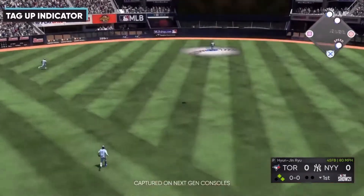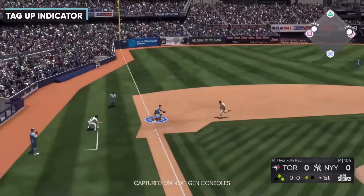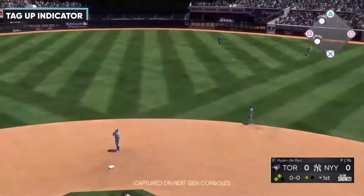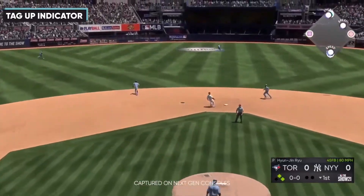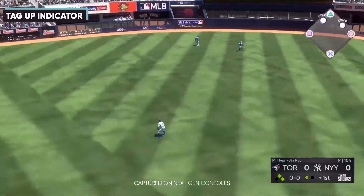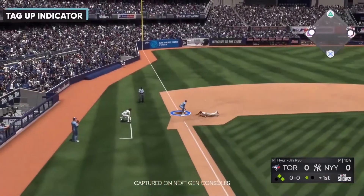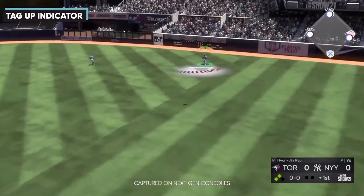The fourth thing they talked about was the tag up indicator. This has been in the game for a while — when someone tags up to third or home, your runner positions to throw if they do tag up. Unfortunately in past years the animations weren't always great, sometimes forcing you to wait. This year they added a ton of animations so no matter where you're coming in for the ball, you'll almost definitely get a running animation to maximize your throw.